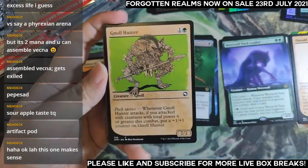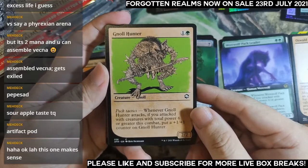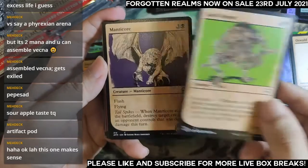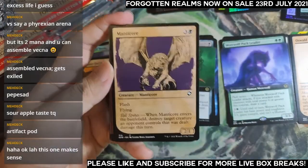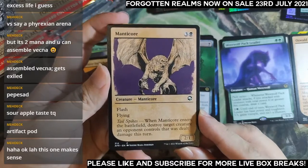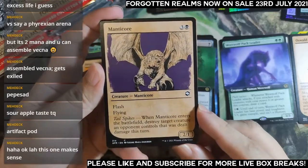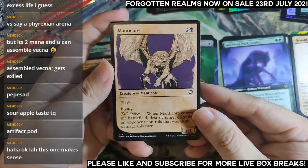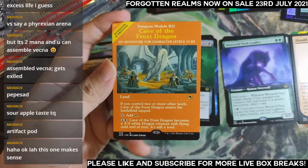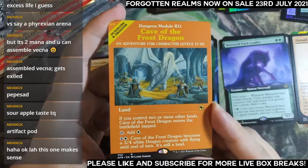Two common or uncommon showcases first. No-Hunder — when it attacks with six or greater power, put a +1/+1 counter, so it kind of grows. Manticore — very much a limited card, just to break through those defenders or high-toughness creatures. The fact that there's a 2/1 flyer does help a lot. My showcase slot is Klauth, the Force Dragon.